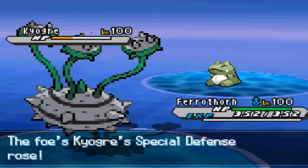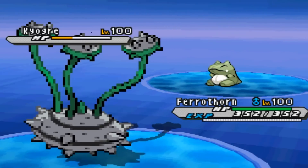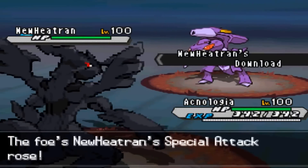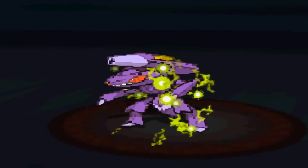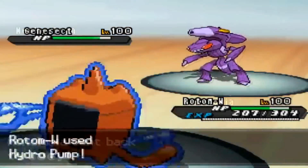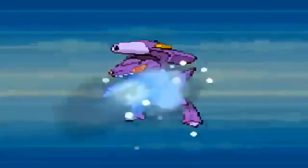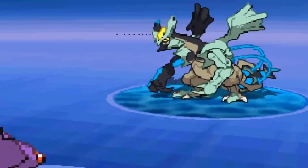Of course, its frantic U-turn spam paired particularly well with the Spikes that characterized Black and White 2 Ubers. It was surprisingly adept defensively too, being able to withstand the Dark Pulses, Shadow Sneaks, Extreme Speeds, Ice Beams, Psyshocks, and Psystrikes spammed throughout the tier. In a pinch, it could even prevent the opponent from getting a free KO with Draco Meteor. Scarf Genesect was a staple on all sorts of Ubers teams and was considered by some to be downright required on Hyper Offense. Generation 5 Genesect was the perfect Pokemon for its time.